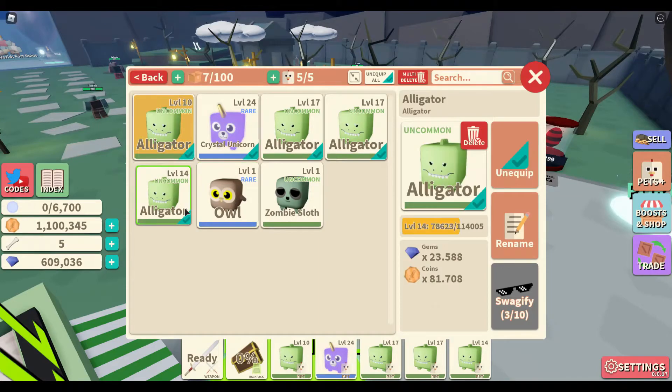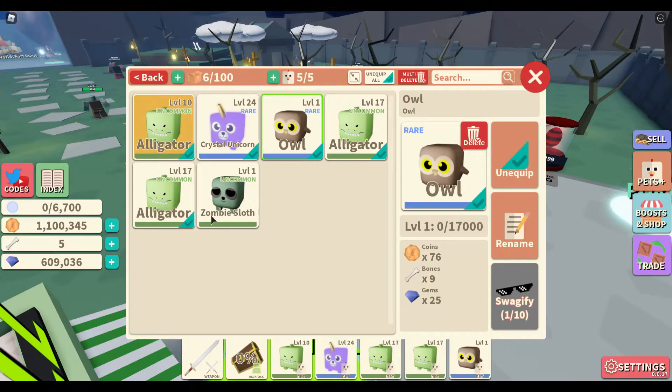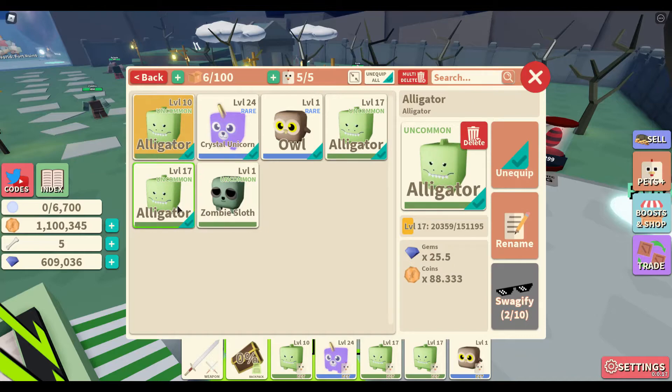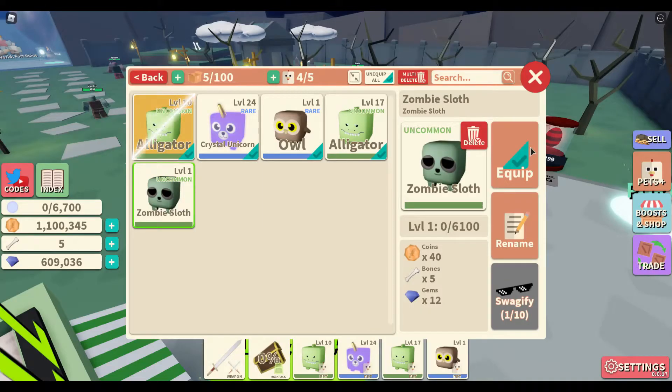76 — it's not even leveled up. Sorry, alligator, you're going to have to go. Look up the owl. This is 40 times. I'd say it's going to be stronger.